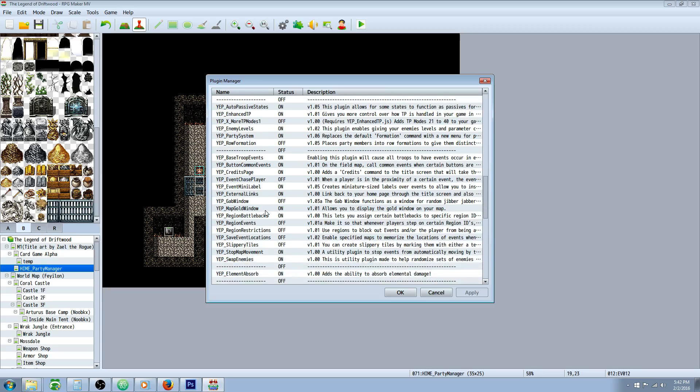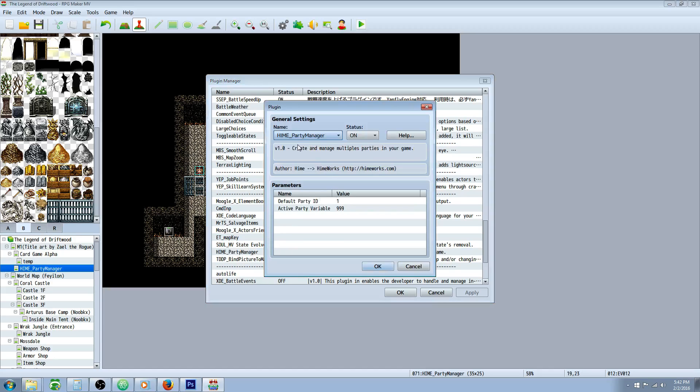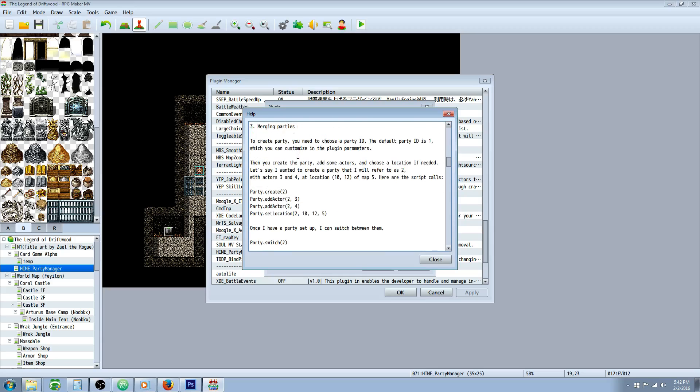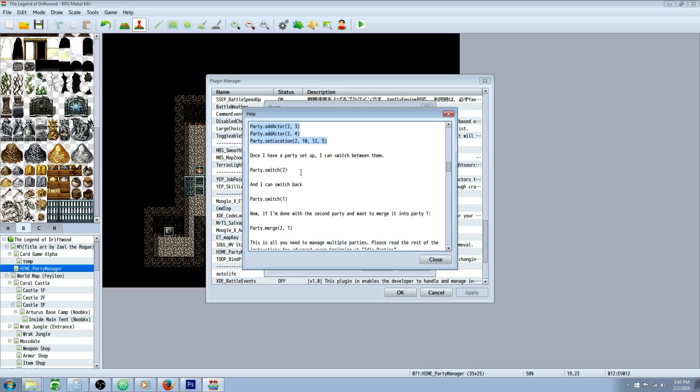To start off, I'm going to show you the plugin commands. Let's go to the Hemiworks plugin — this is called the Hemi Party Manager. The default ID will be one, and the active party variable could be a high number that you're not using, like 999. Change that to something else if needed. Let's go to the help file — you can scroll down to find everything you need, and it's explained really well.